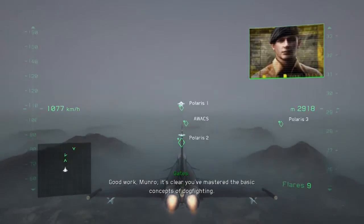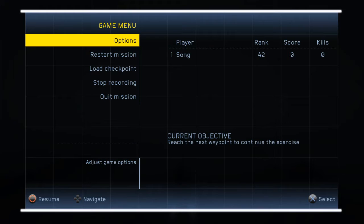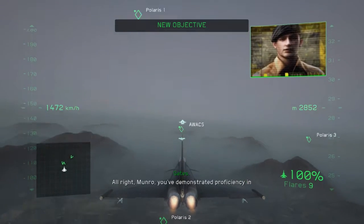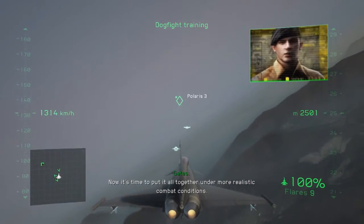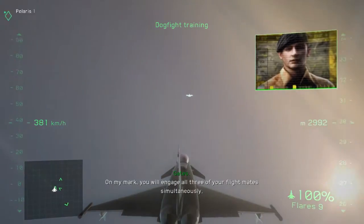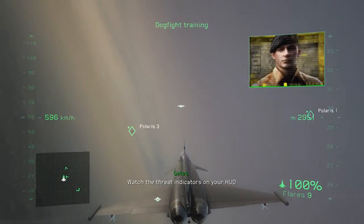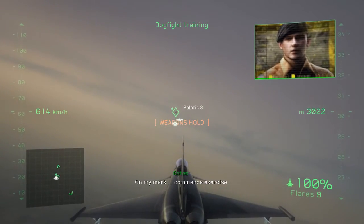Good work, Monroe. It's clear you've mastered the basic concepts of dogfighting. All right, Monroe, you've demonstrated proficiency in each of the basic air combat evaluations. Now it's time to put it all together under more realistic combat conditions. On my mark, you will engage all three of your flight mates simultaneously while dodging incoming missile fire. Watch the threat indicators on your HUD and use all the techniques at your disposal to avoid enemy threats. On my mark, commence exercise.